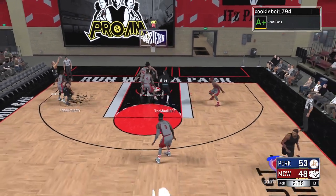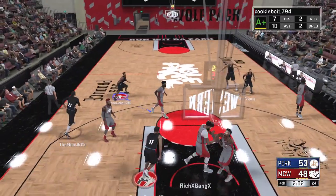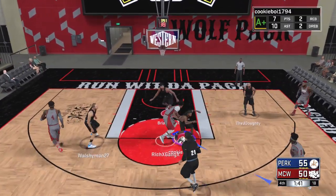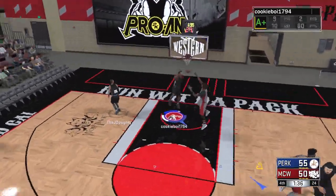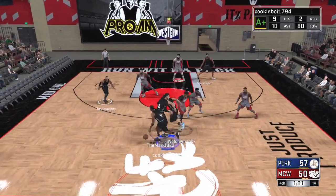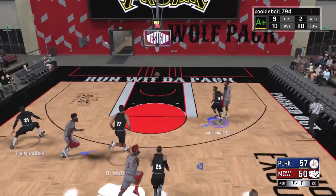We help out on the defensive rebound, look for cutters, and eventually slow it down to find a wide-open man in the corner. Walsh had one of his only clean looks of the game but couldn't knock it down. Brian goes to work one-on-one and it's a seven-point game. Our defense is really taking over right on cue — that's a steal! We break loose. Brian is working on a double-double and more importantly we're working on the victory.